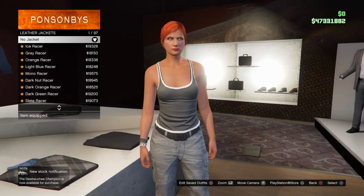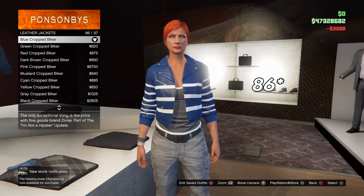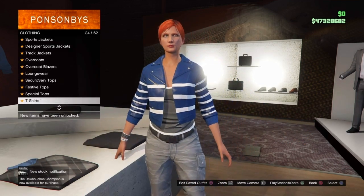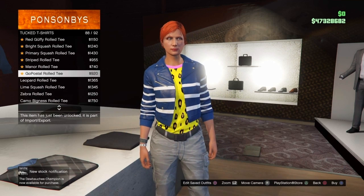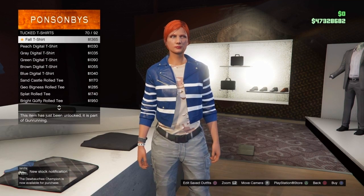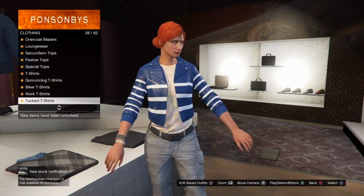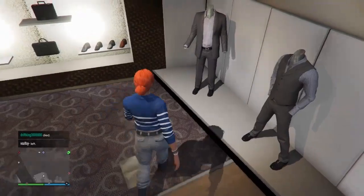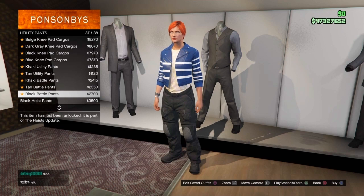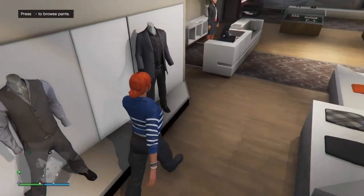Starting off, make your way over to the top section. Scroll down to Leather Jackets, then scroll down and back up until you see the blue crop Biker jacket — it should be number 56. Purchase that one. Then press Circle and scroll down to Tuck T-Shirts, scroll down and back up until you see number 71, the peach digital t-shirt — go ahead and purchase that. Then make your way over to the Pants section, scroll down to Utility Pants, and purchase the black battle pants.